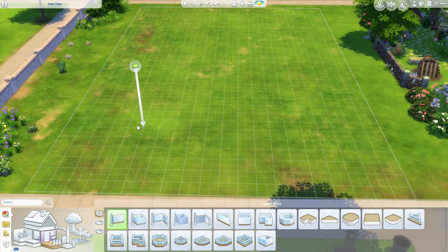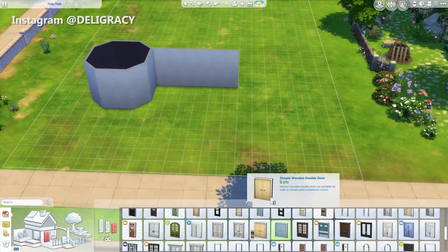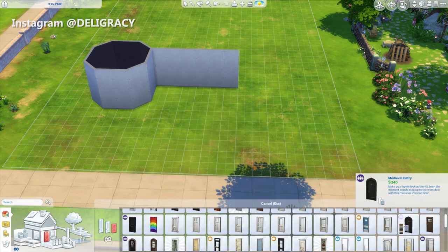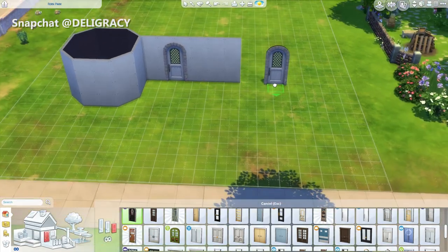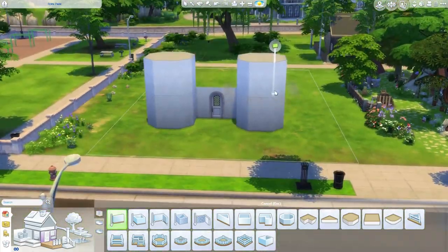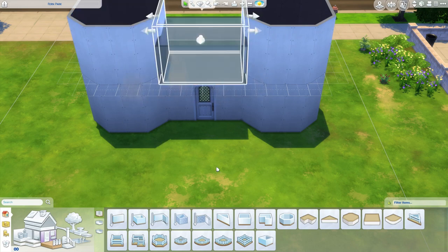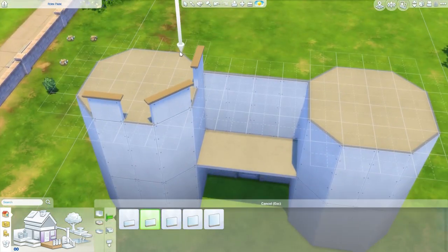Hey guys, it's Deligracy here and I've got another speed build for you. I am building a toddler daycare castle, which is kind of different and a bit of fun. It's inspired by one of the kids items in the Sims 4 base game which is the castle dollhouse. I thought it would be cool to size it up and make it into a nice community lot for toddlers, since a few of you were asking for a toddler hangout ever since the new update dropped for that new life stage. Everything inside this community lot is going to be able to take care of your toddler's needs, so you can basically take the family here and have a change of scenery during your gameplay.